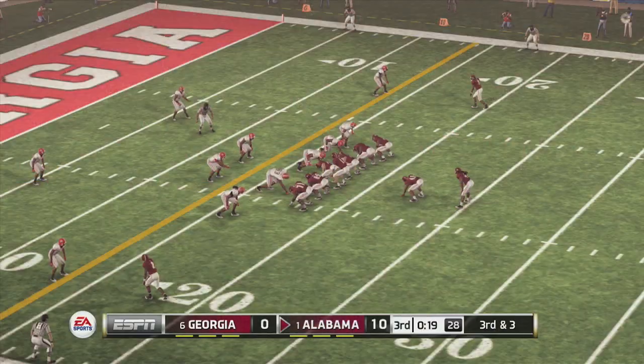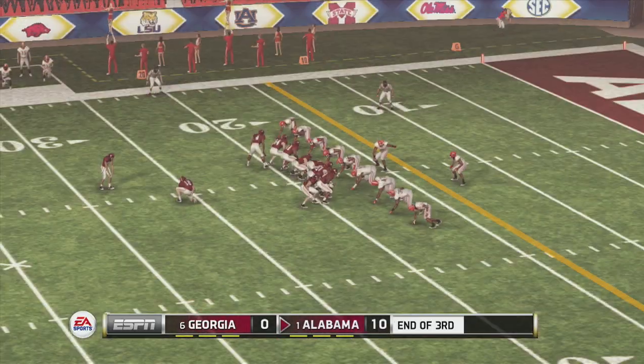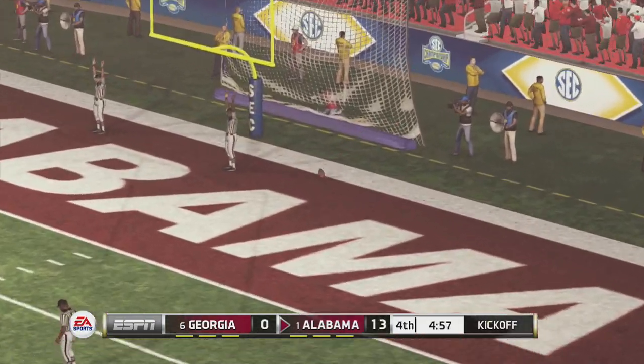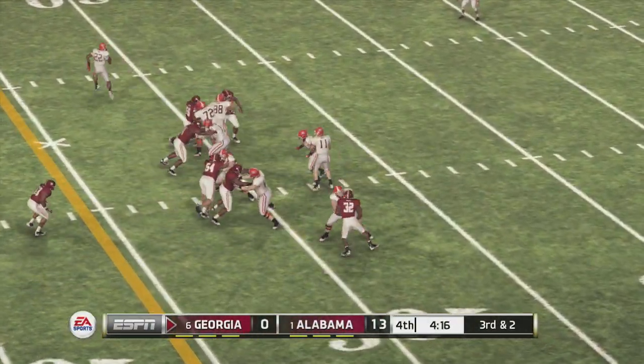Do they roll on over Georgia from this point? On third and three, it's a pitch to the outside — Georgia's not fooled, they stack the play up and hold Alabama to a field goal attempt. It's now 13-0. Georgia's Aaron Murray is having a tough day with three interceptions — a tough day to say the least.